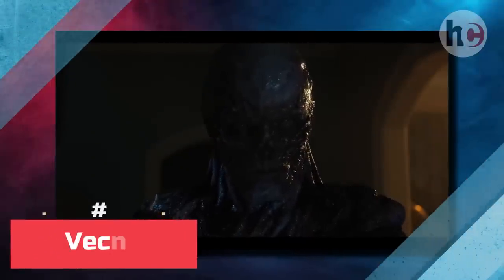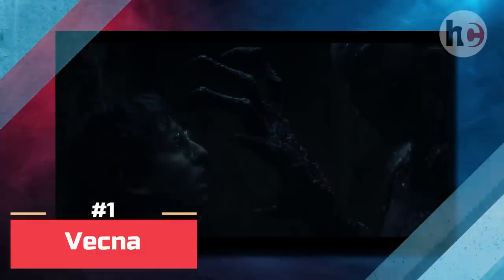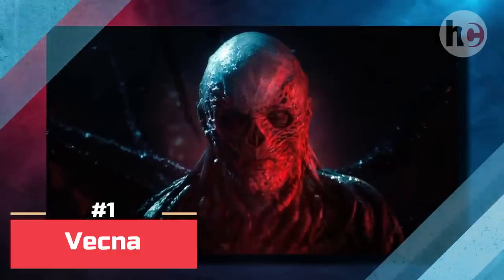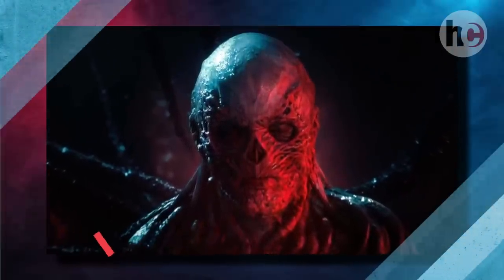The newest addition to the Upside Down is Vecna. Like previous Stranger Things villains, Vecna comes from Dungeons and Dragons and is described as a once-human turned undead wizard. He's a formidable foe with god-like, reality-altering powers — he can control minds and even paralyze people.